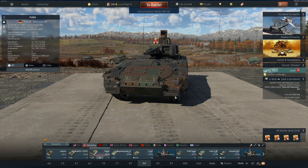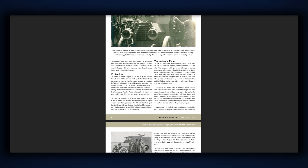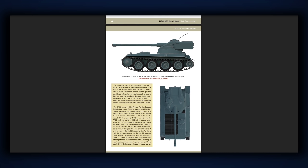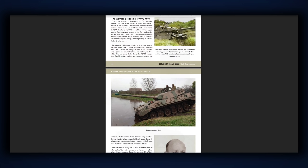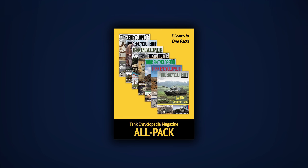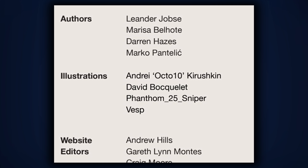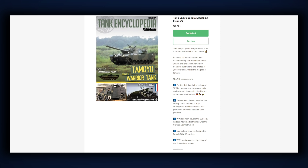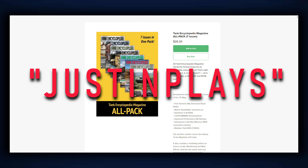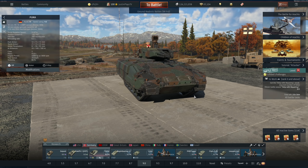Before we get started, a quick word from today's sponsor. If you're someone who enjoys studying and understanding how modern military vehicles came to be, look no further than Tanks Encyclopedia — dive into the historical knowledge of early war armored vehicles, tanks, anti-aircraft platforms, infantry fighting vehicles, and even prototype and concept vehicles. Many who created these issues are War Thunder players themselves and official creators. Use my code 'justinplays' for a 10% discount on every issue.